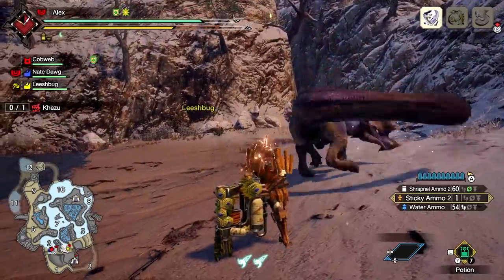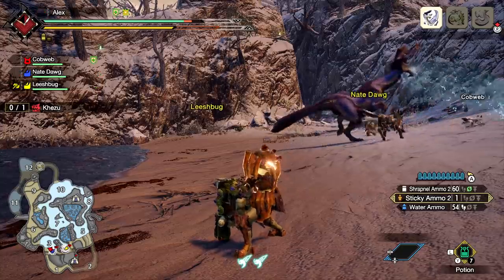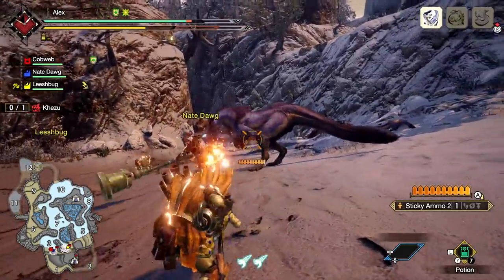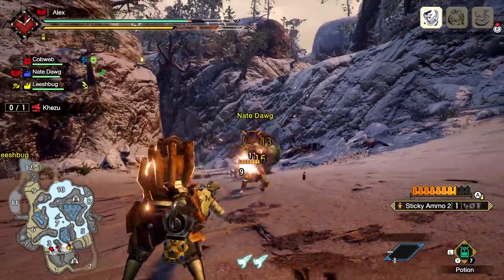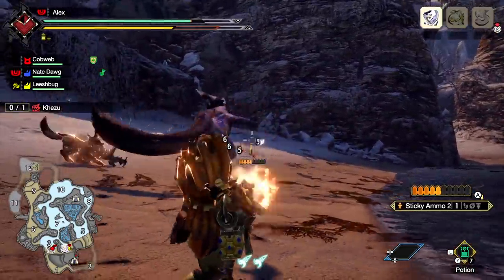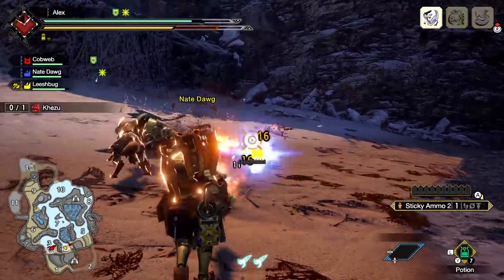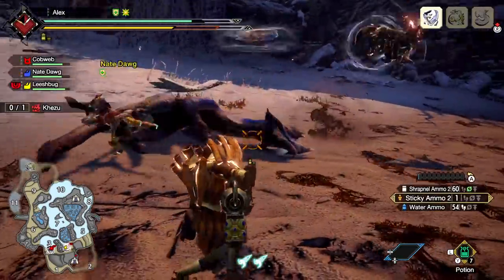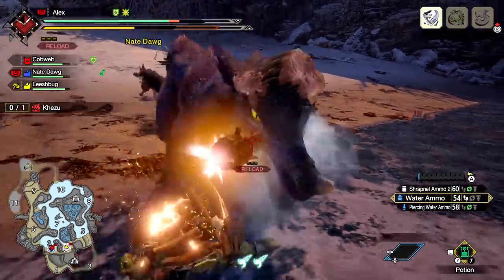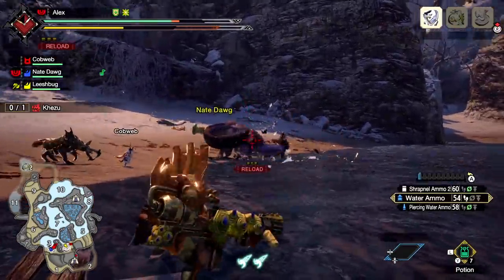But Monster Hunter Rise is different. As a flagship title in the series, it's the first one to land on Nintendo's systems in over six years since the release of Monster Hunter 4 Ultimate. But unlike the aforementioned spin-off title, it comes with heaps of quality of life changes that were previously seen in Monster Hunter World and much, much more. Boasting over 30 gigantic monsters in its roster, rivalling the original release of Monster Hunter World, Rise looks to shake up the usual hunt, craft and repeat cycle with a few new significant tricks up its sleeve that completely change how you play the game.